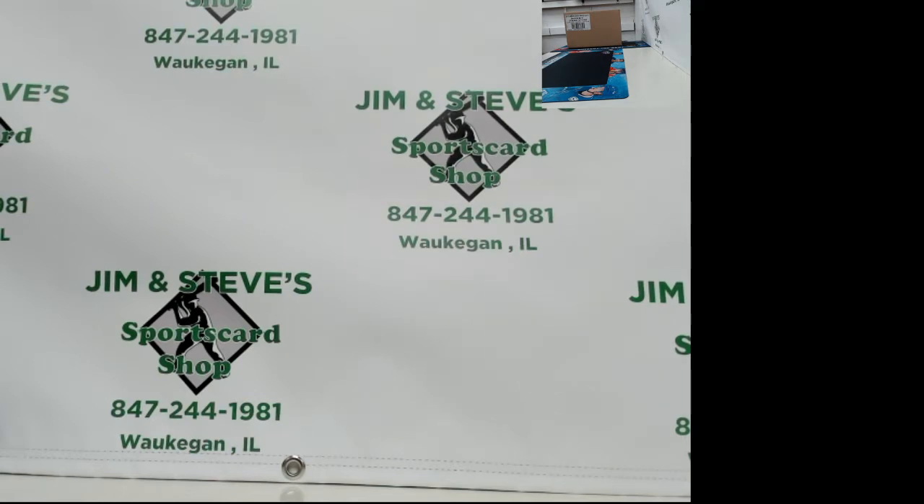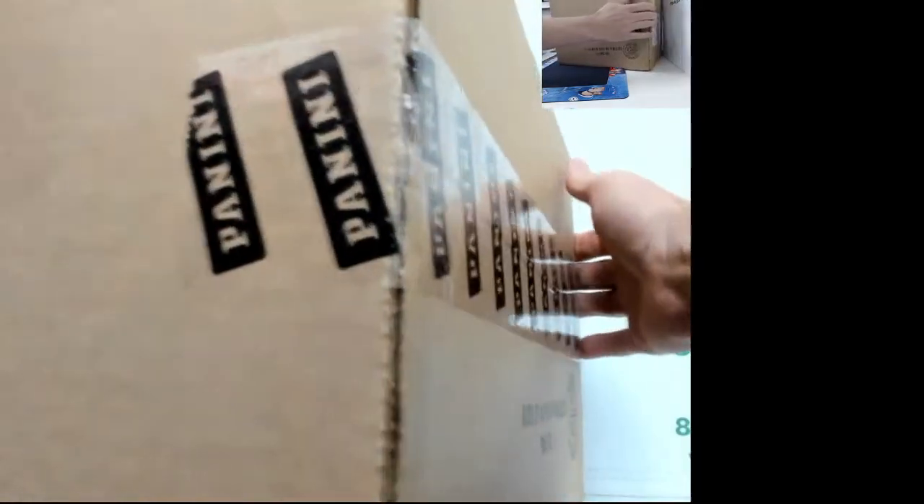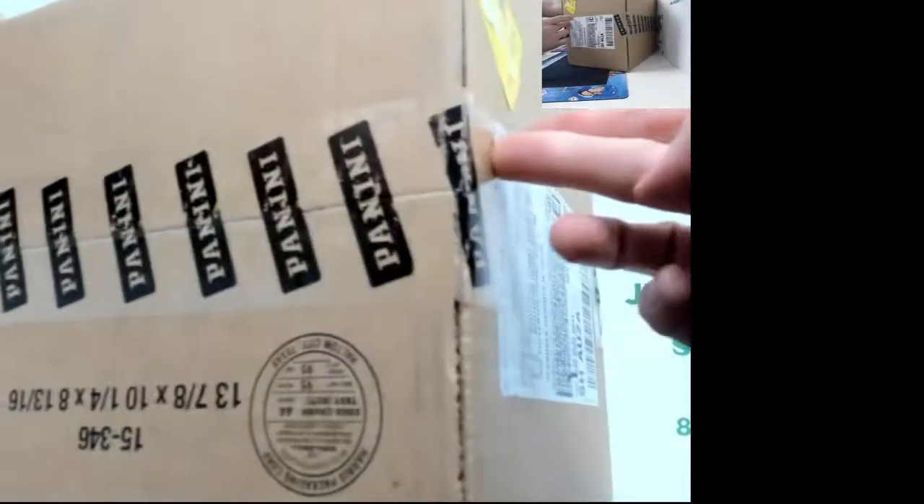What's up everybody, this is Jamo here at Jim and Steve's. We are back for our 2020-21 Panini Chronicle Soccer half case break. These are for auctions that ended yesterday, June 13th. Here's the case - let's get these boxes out, get them separated, and then we'll ask for some help as far as which side we're going to break.